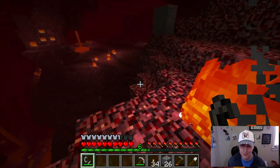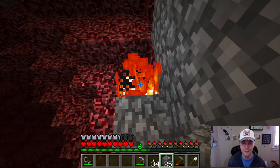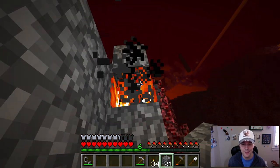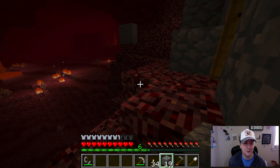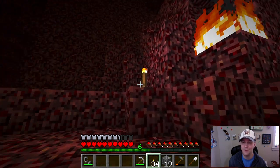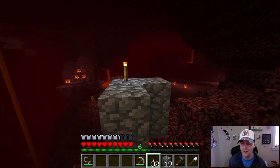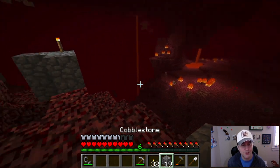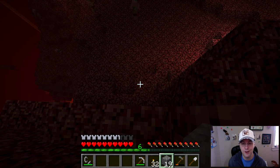Next time I'll bring something to protect me from all this fire. Let's explore just a little more of the nether — I think the ghast is gone. Well, maybe not — I hear it. I should be a little more careful. I kind of want to light up the area but that's probably not the smartest thing right now. I'll keep some cobblestone handy so I can build a wall just in case. How am I going to get down there? I'll build a little stairway.